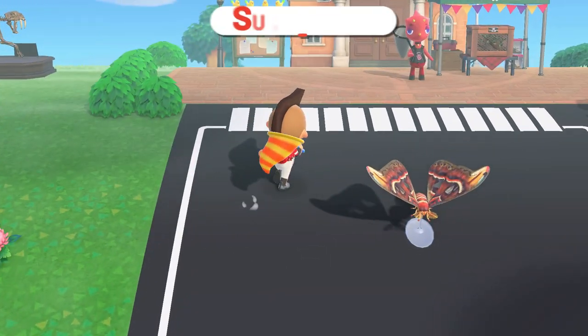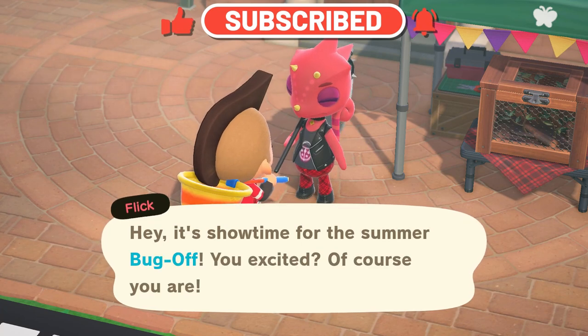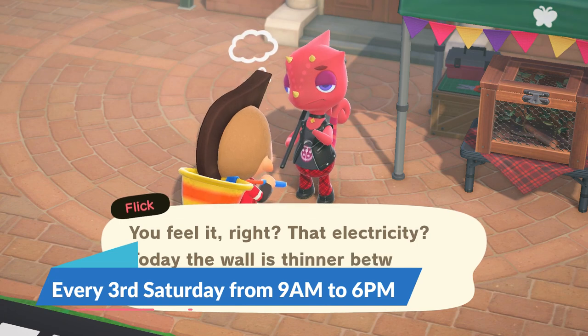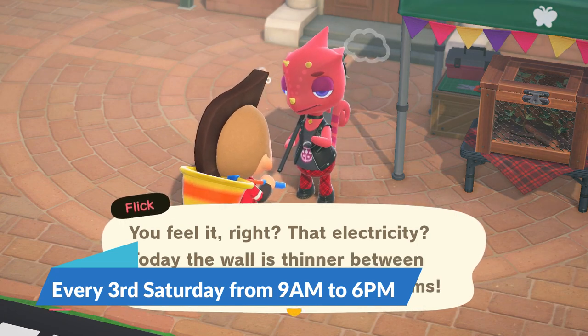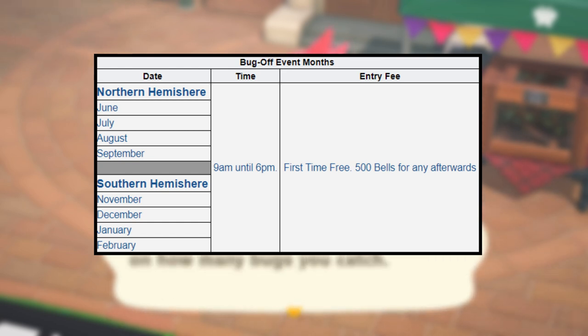On every third Saturday of the summer months, there will be a Bug-Off event held by the infamous Flick. He will come to your island and set up shop in front of your resident services building, and the event lasts from 9 a.m. to 6 p.m. Here's a quick visual guide of the months the Bug-Off event will occur. Do take a look at the hemispheres because Southern Hemisphere players will not get this event until November.